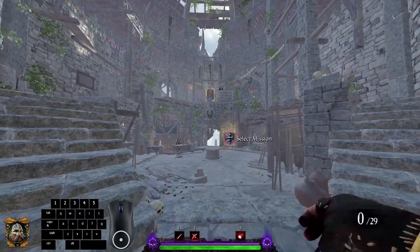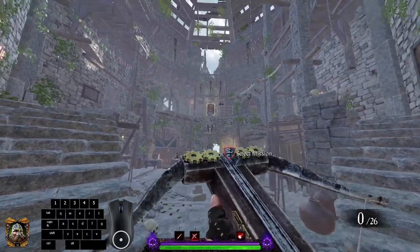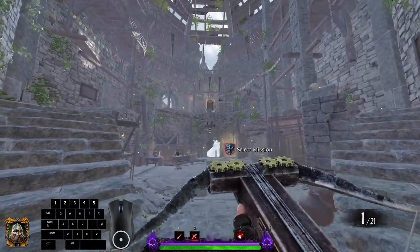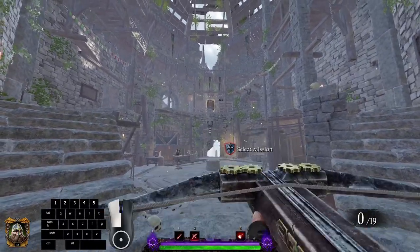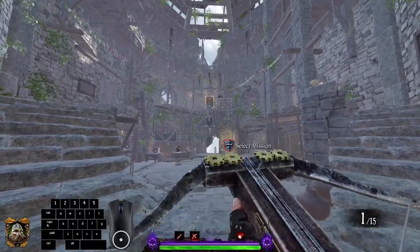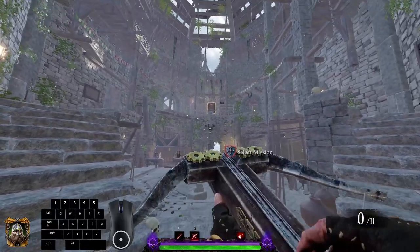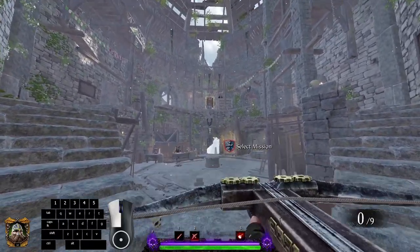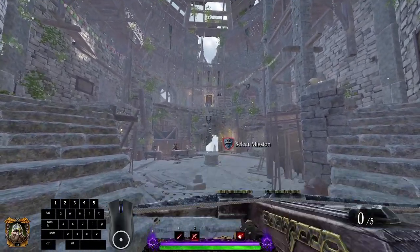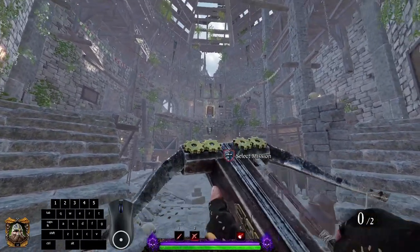The next technique is called active reload, and the timing and effectiveness of the technique changes from weapon to weapon. To active reload, you simply tap R once after firing — you can also just spam R, but it's not necessary. You can see the distinct difference in fire rates when active reloading versus not on the crossbow, and its effectiveness varies from weapon to weapon.